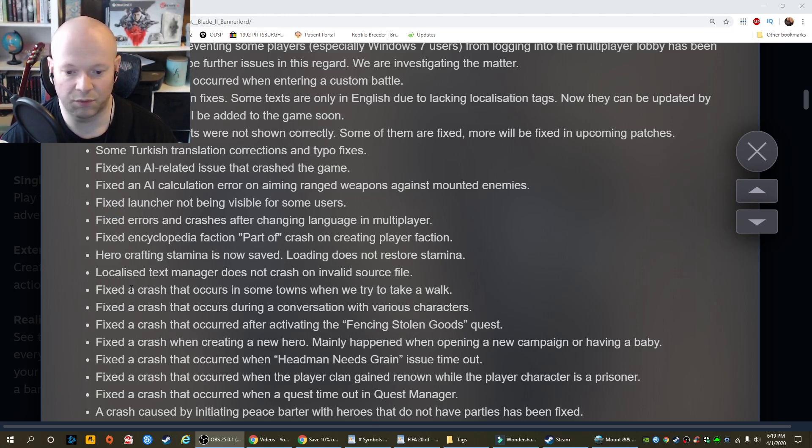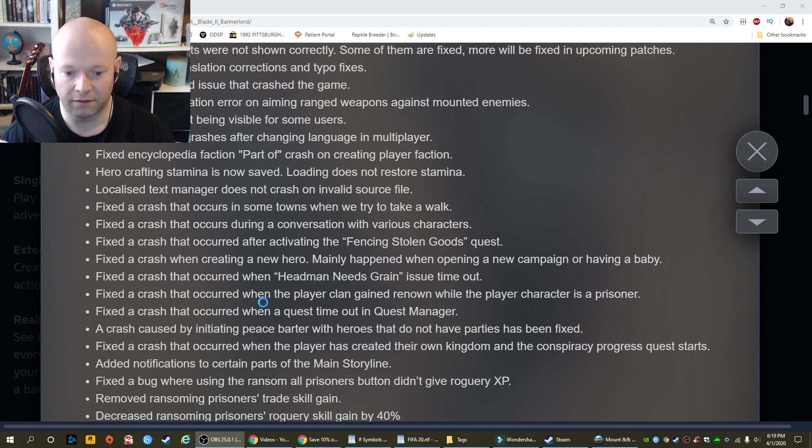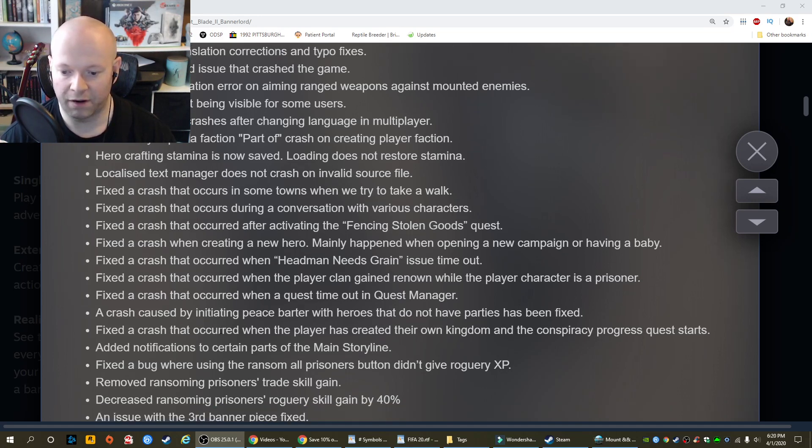Localized text manager does not crash on invalid source file. Fixed a crash that occurs in some towns when taking a walk, or during a conversation with various characters, or after activating the fencing stolen goods quest, or when creating a new hero — mainly when opening a new campaign or having a baby, or when the headman needs green issue timeout, or when a player clan gained renown while the player character is a prisoner, or when a quest times out in the quest manager, or when initiating peace barter with heroes that do not have parties.